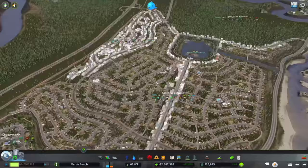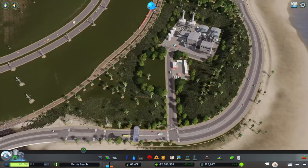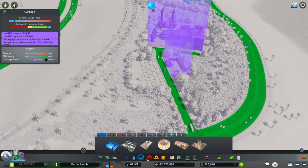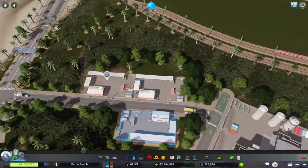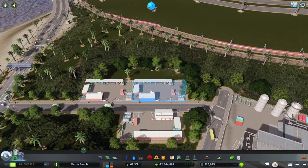Next up, we've got some empty spaces over here. Since we have a waste processing complex, I think we should continue to have other waste processing sorts of facilities. So I'm going to add two more recycling centers back here, and this will be a really major complex for actually taking care of business. That's probably a better solution in this area.